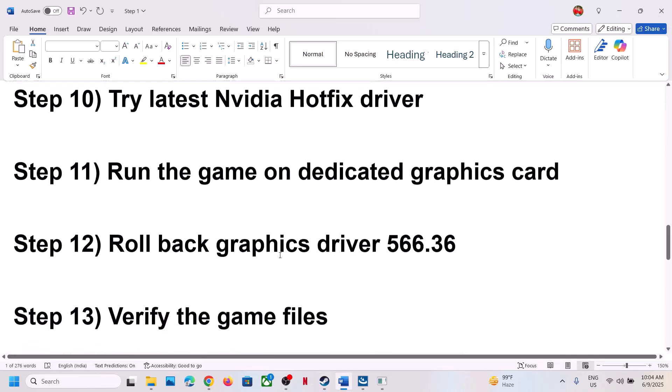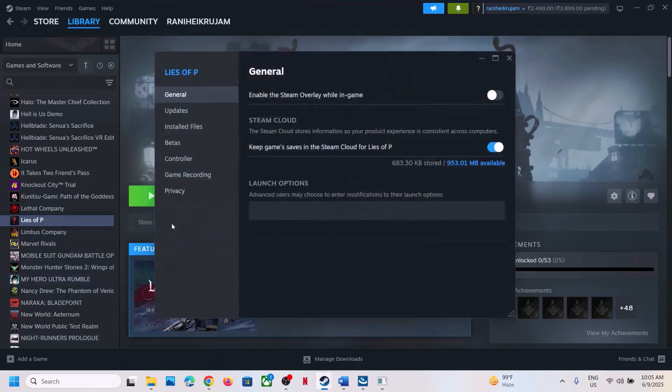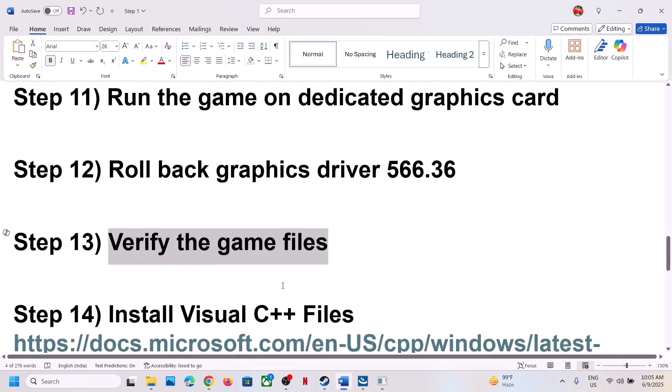Now verify the game files. Right-click the game in Steam, select Properties, go to the Installed Files tab, and click 'Verify integrity of game files'. Once the verification is 100% complete, launch the game and check.